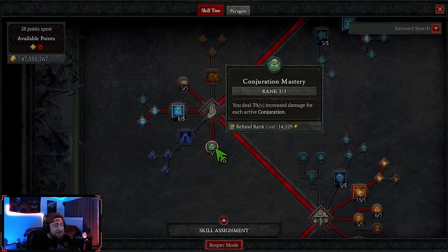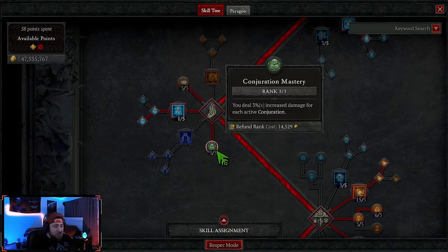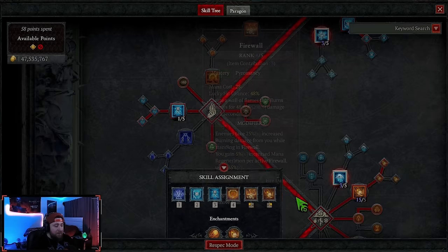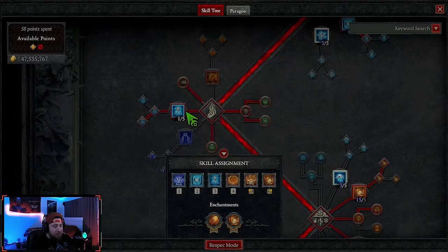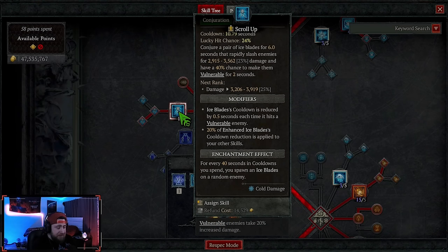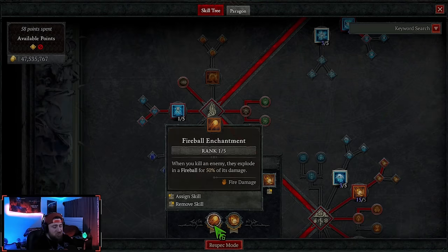I'm testing three points into Conjuration Mastery — we get increased damage for each active conjuration, so that's three conjurations right now. If you wanted to push this to six percent, you could put Ice Blades into your enchantment slot instead of Fireball. Every 40 seconds when cooldowns are spent, Ice Blades will spawn on a random enemy. You can get up to about six percent extra damage that way — just drop Fireball if you want to go that route.